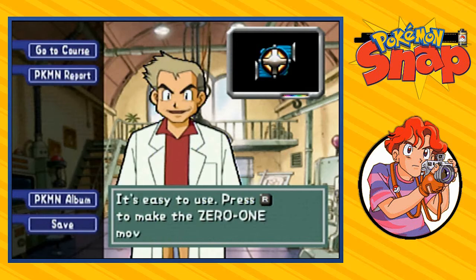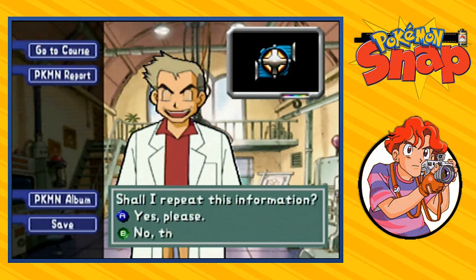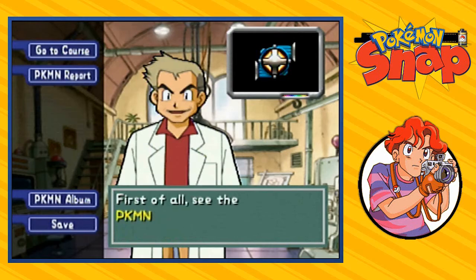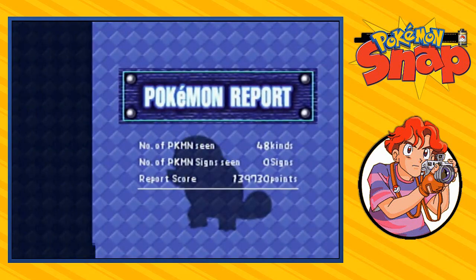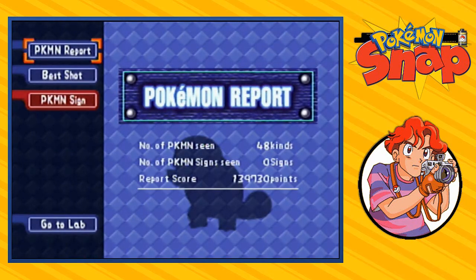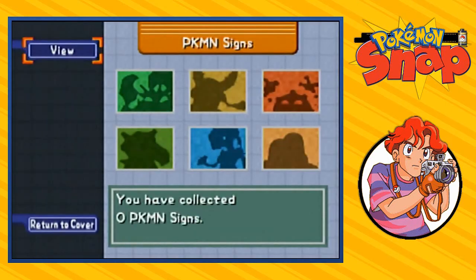Professor Oak says: 'Here's something to make your search for Pokémon signs easier — wouldn't it be great if Zero-One moved faster? Well now you can use the Dash Engine. Press R to make the Zero-One move faster.' Now that we've uncovered Professor Oak over at the valley, he has added a Pokémon sign page.